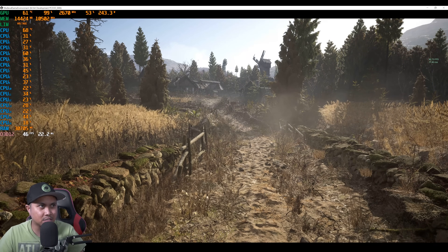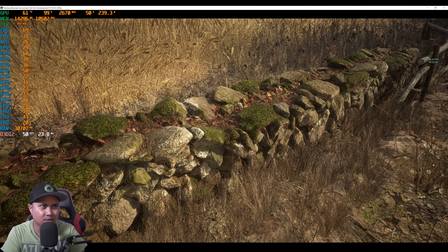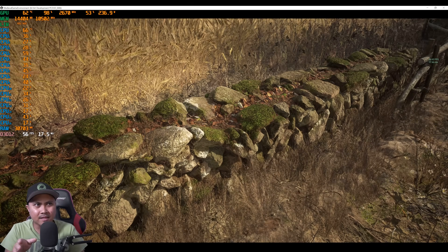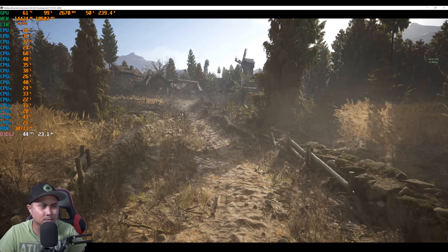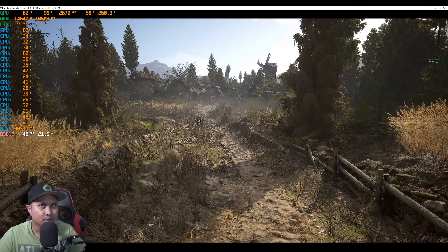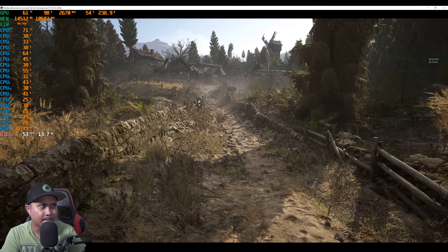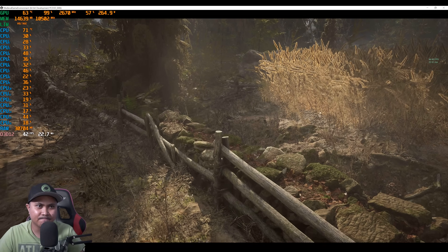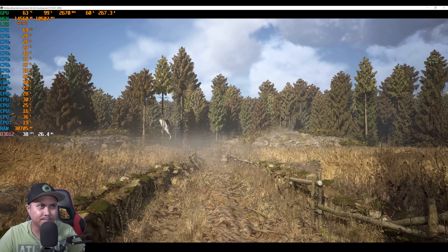Now we're getting about 40 frames per second. Visually I wouldn't mind playing at ultra performance - the quality doesn't change enough. With it off and then with it on, we're at the point where it's starting to get really difficult to see the difference between DLSS 3 and without it, aside from the frames per second boost. K is ultra performance, L is performance - so that's a little bit better quality. Let's go with ultra performance for more FPS. There's the scarecrow again - amazing.